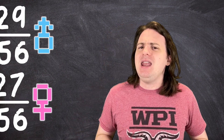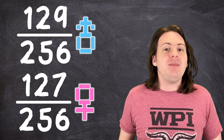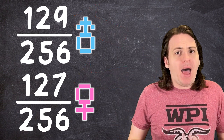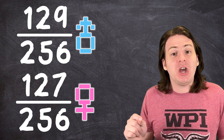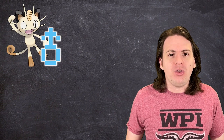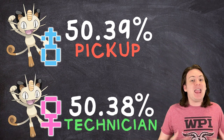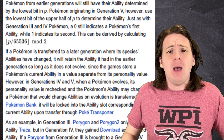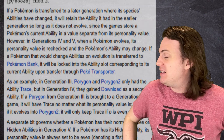But remember that slight imbalance in gender ratios? In a species like Meowth with an even gender distribution, both male and female Meowths have an odd number of possible personality values, making it impossible to split them perfectly in half. This results in different genders being ever so slightly biased toward one ability or another — a male Meowth will have a 50.39% chance of having Pickup, while a female Meowth will have a 50.38% chance of having Technician. This only applies to Generations 3 and 4; Generation 5 gets more complicated because of transferred Pokemon, and we're just going to pretend that doesn't exist for now.